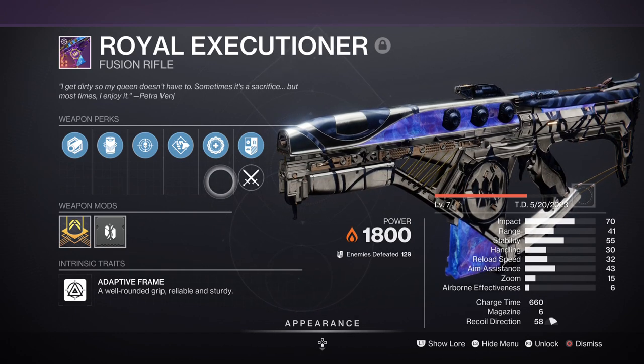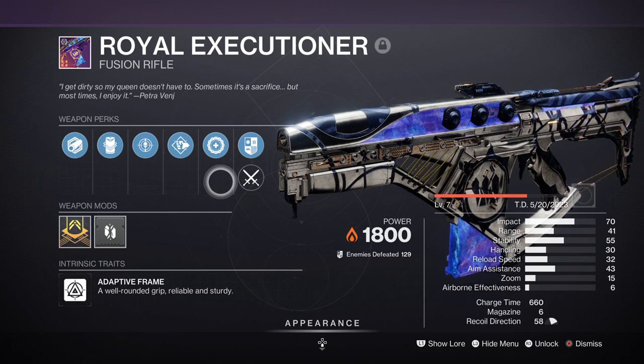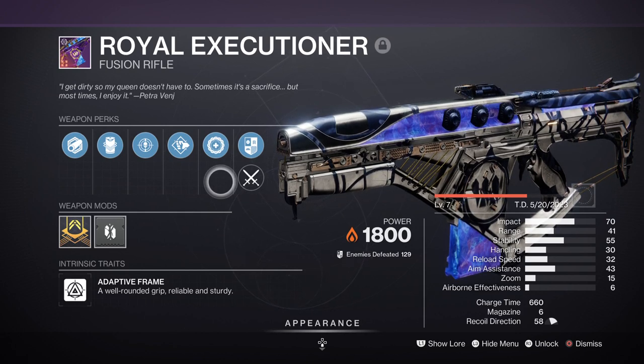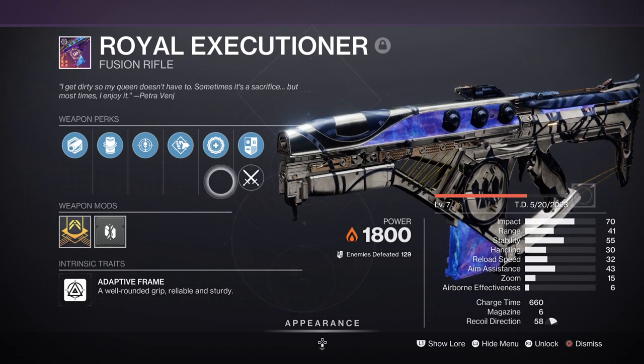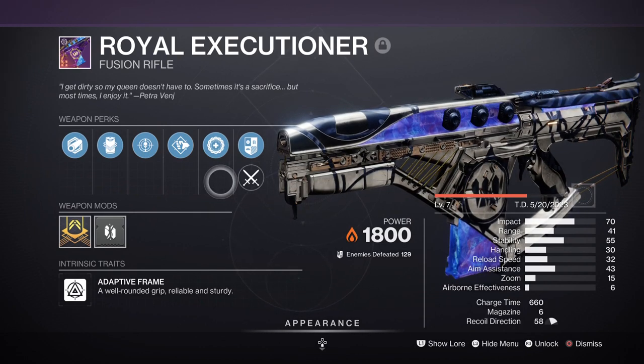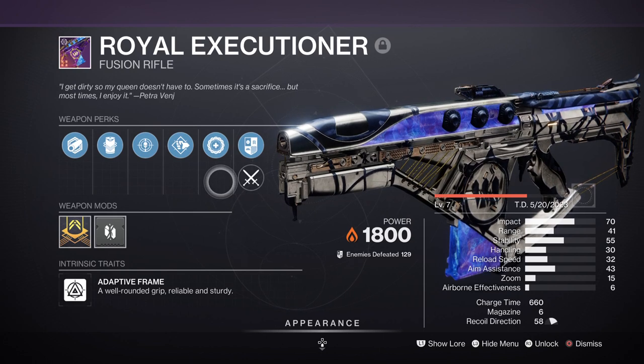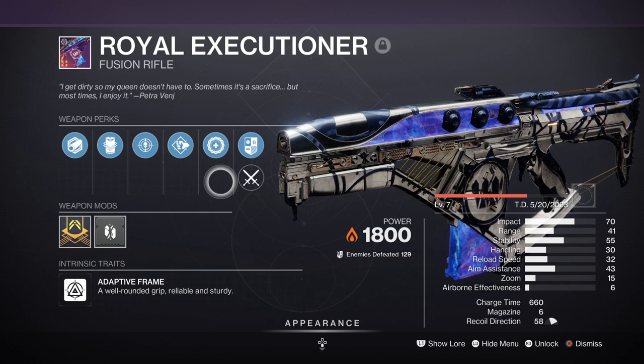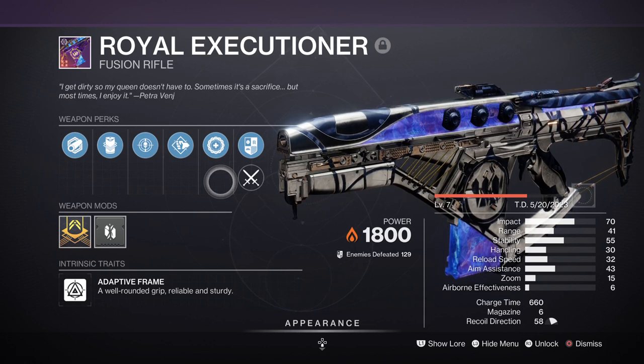I have the Royal Executioner with Incandescent and Ambitious Assassin, which is a good pairing to use when you need to cause a large amount of Scorch and ignition in a small area. Although this won't play a big part in the build, it's more than handy for clearing areas and mini bosses when I don't need to fight in close range. The Ember of Ashes fragment will help enhance the Incandescent effect and should grant you a much easier time getting ignitions.